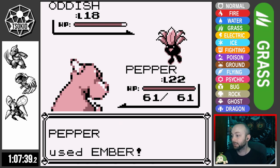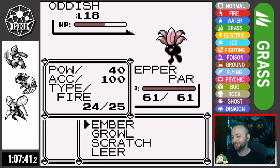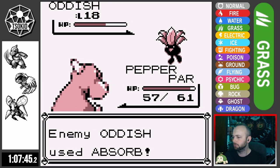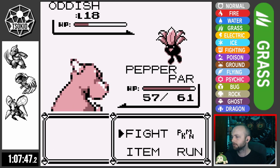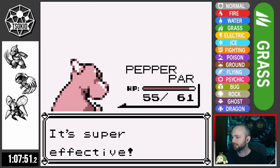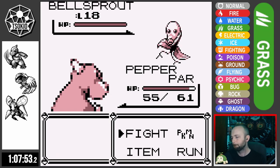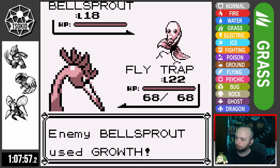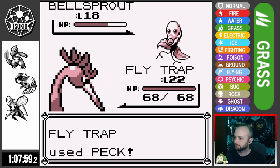Heading up to Rock Tunnel, I fight the Junior Trainer with the two Oddish and two Bellsprout, and here I learn that Spore moves actually do affect my Grass-type team — it's just Leech Seed that doesn't affect them. I didn't know that going into it. Grass-types don't gain immunity against these types of moves until Generation 6. Once we get past Erika, we won't have too many other trainers using those moves anyway.